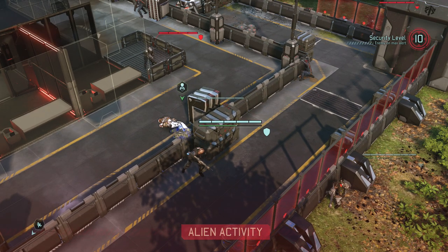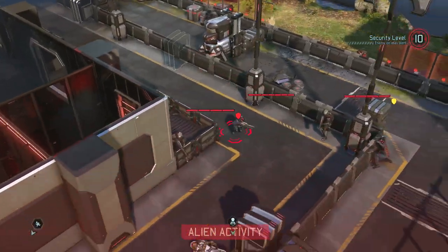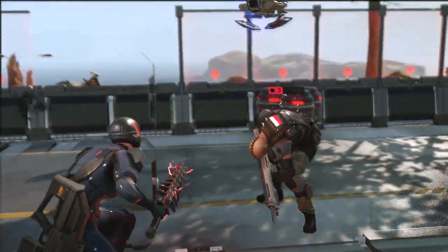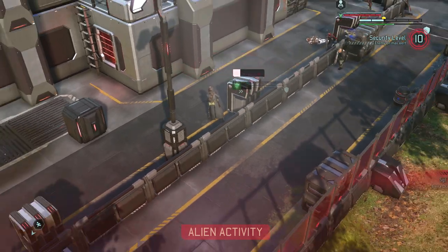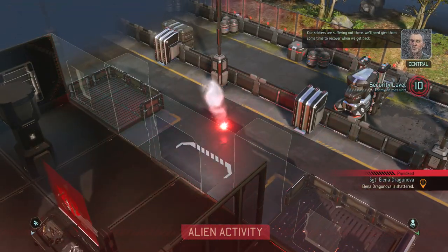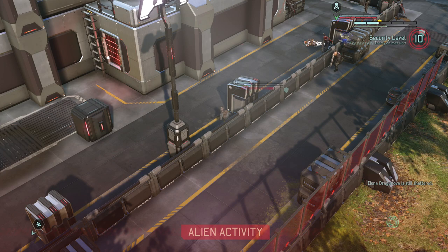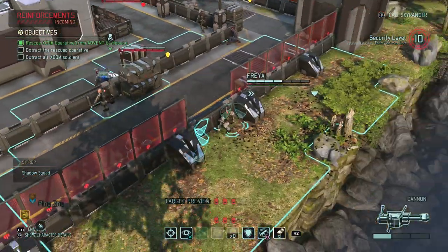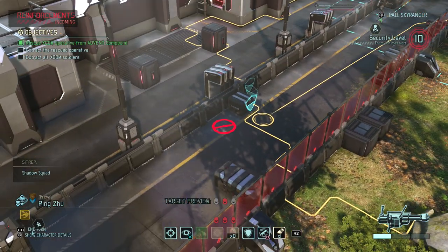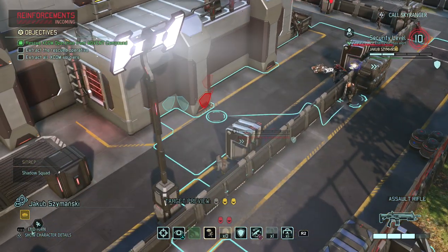That was really lucky. He's not at a flanking angle. Now we have to see what the stun lancer does — that's not so bad. That is a problem — our soldiers are suffering out there, we'll need to give them time to recover when we get back. We can't use her this turn but at least she's not revealed. We kind of have to take care of the stun lancer because I can't tank another hit and he's gonna get another hit off anyway.